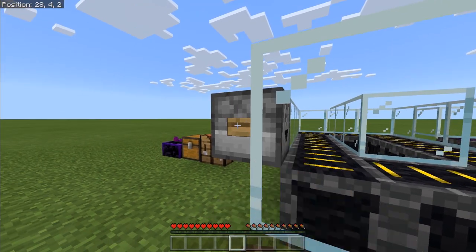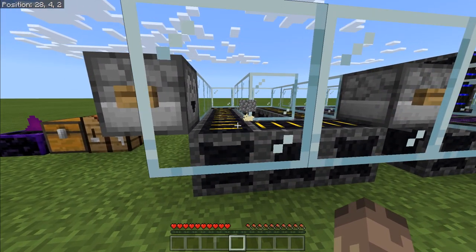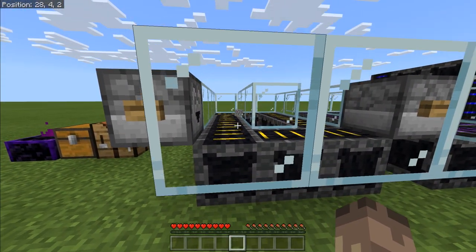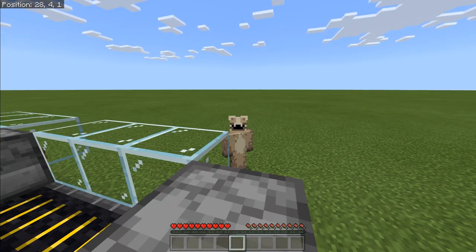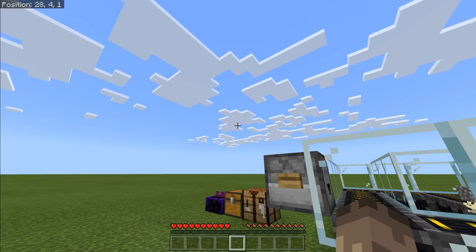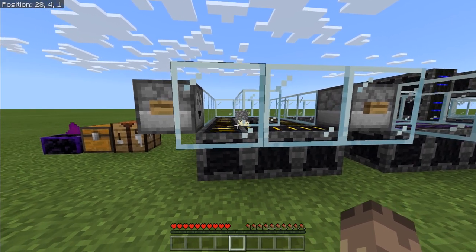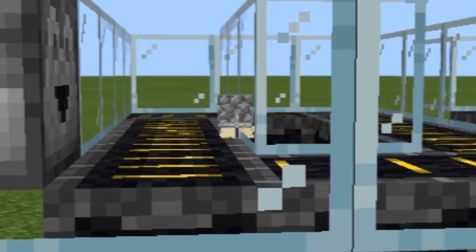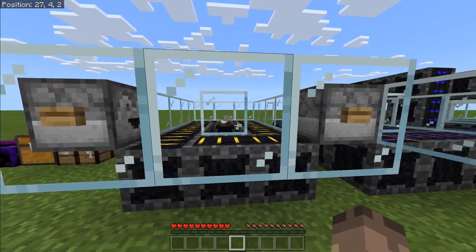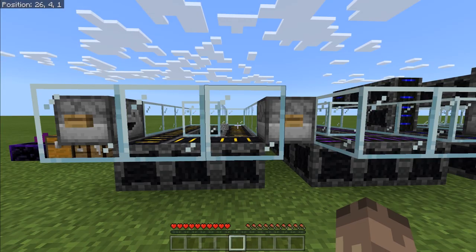We've got droppers set up and when I press this a piece of cobblestone will come out. I have left particles on the items when they go on these conveyor belts, but I've modified the particles so that when they hit these blocks the particle will not go through the block anymore. The only particle you're ever going to see is just a little trickle underneath this item. It shouldn't cause any lag - I've tried this on my mobile phone and it was absolutely fine.